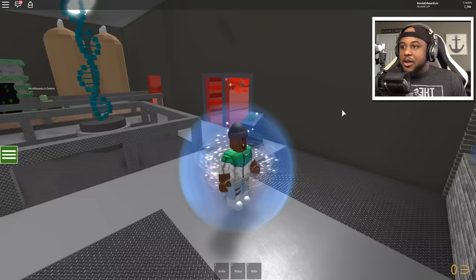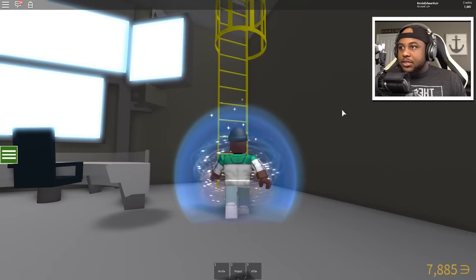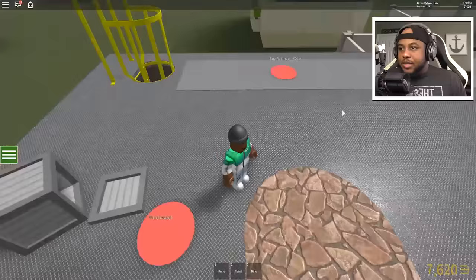How am I gonna get up there? They just want me to take the stairs all the time. Okay, I'll take the stairs — our credits are going up. We're almost at 8,000 credits again.